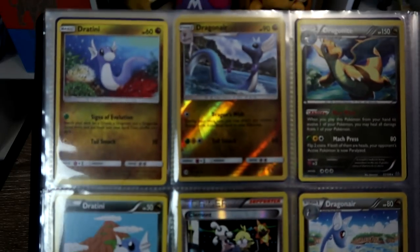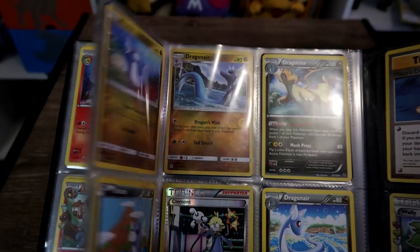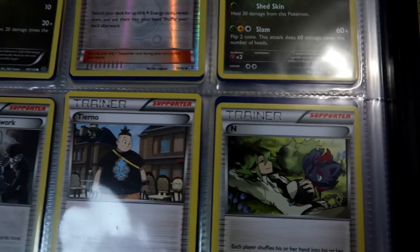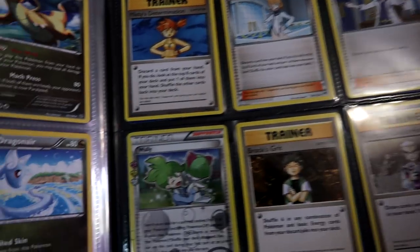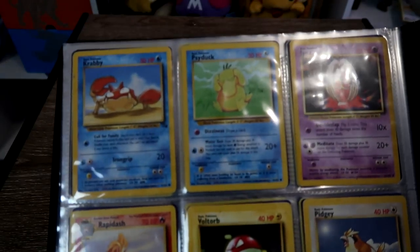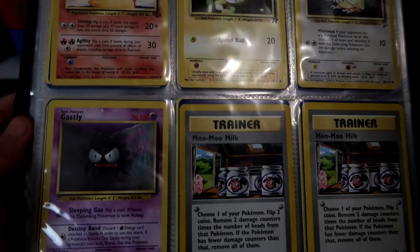And then I've got some Dragonite stuff. But this is sort of just a folder that I put together quickly. And then I've got some of the trainer character cards - that's Team Rocket, there's N, there's a few different Misty's artworks, I've got a few professors as well - Wally, Brock. And then some of the Sun and Moon stuff as well. And then here is some more old school cards that someone gave me, which was very nice. But that is that folder done.